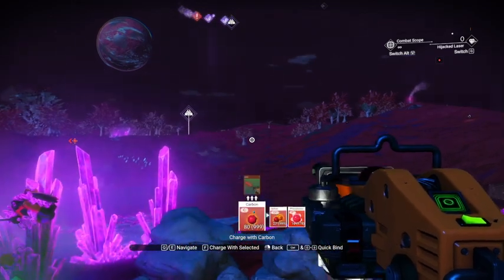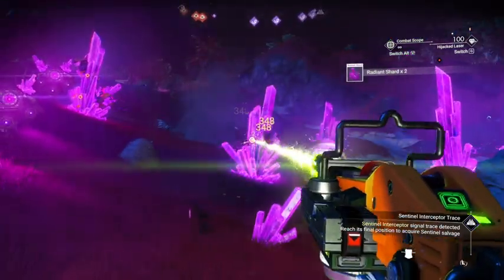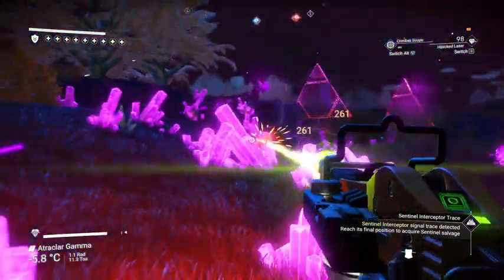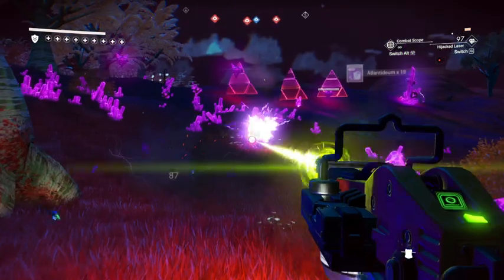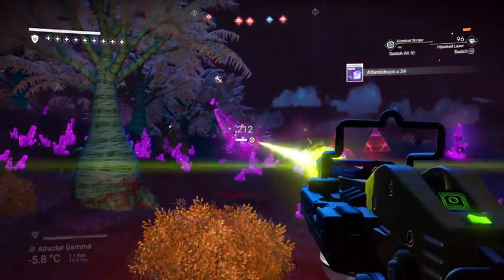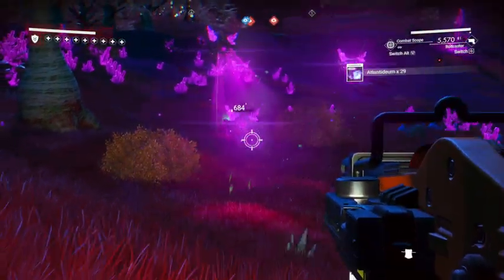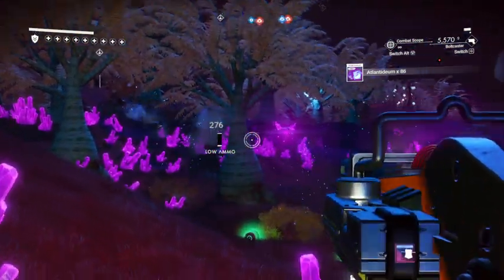Charge depleted. I see y'all — corrupted sentinels are going to come for us. Let's pick up all this stuff here. This hijack laser builds up the heat so slow. Let's switch over to our bolt caster — this will make much shorter work of these guys. So we are purposely going to escalate this fight. We need this fight because we need the crystallized heart, which comes from the bigger guys that respond to this fight.